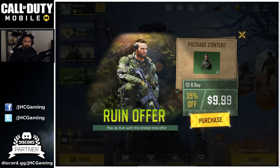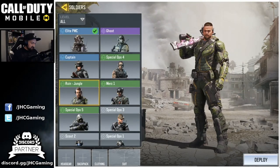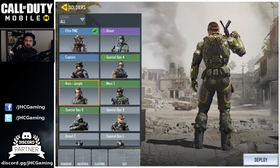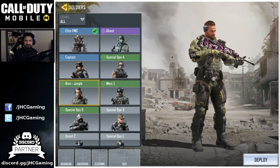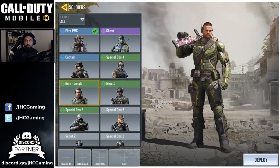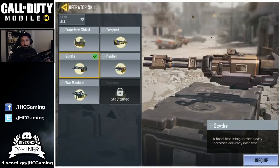There's a great deal — 15% off in the shop. We got a new skin called Ruined. Play as Ruin with this limited time offer for $9.99 for a new character skin. I'll purchase that and take a look. I love character skins — leave a comment below on how you like it. I've seen that one in some leaks on Twitter. Really cool looking skin, though the weapon doesn't quite fit. Leave a comment — are you gonna buy that one for $10, yes or no?